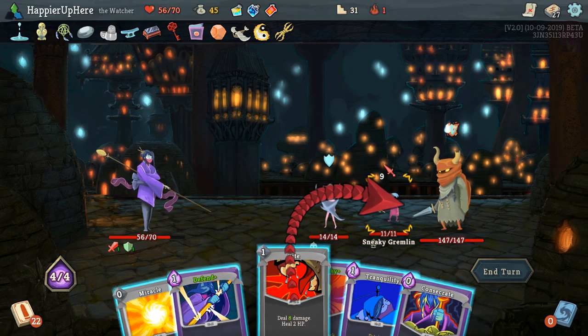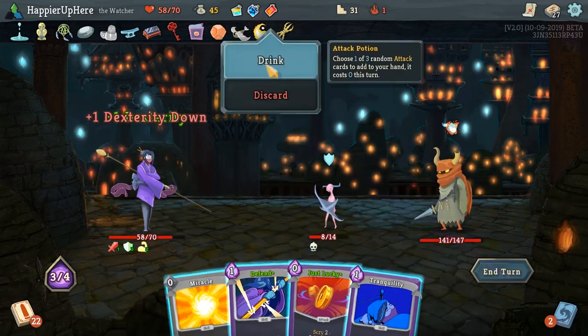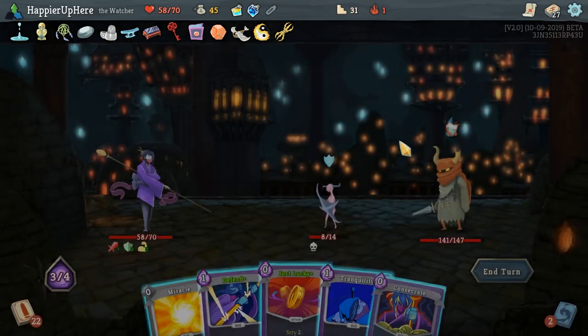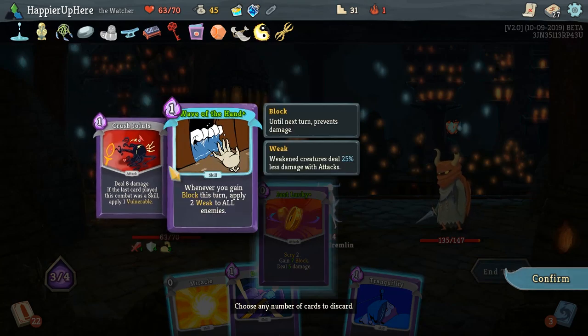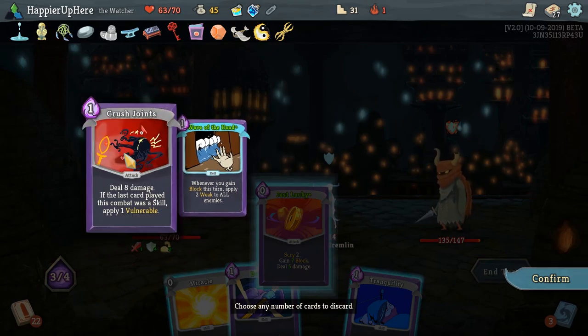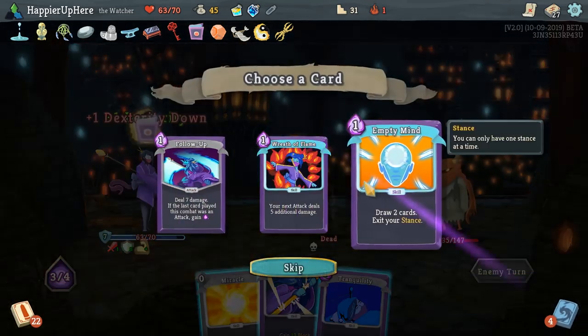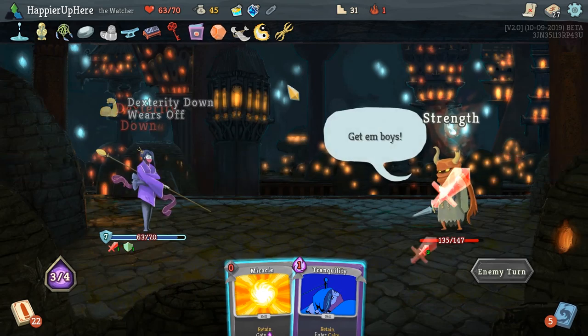Let's kill this guy. Fight, Consecrate. Let me also drink an Attack Potion — it's another Consecrate, sure, why not? And then Just Lucky kills. I want to hang on to Wave of the Hand. Actually we can play both — why not? None of these cards. I'm probably going to skip over the Nilroy's Codex unless I need to.